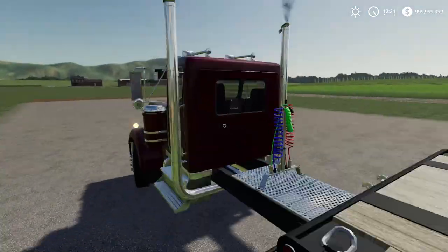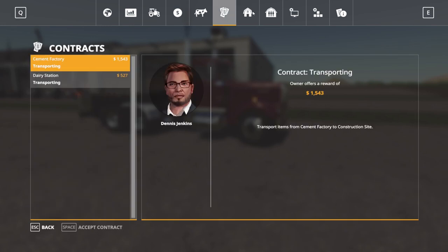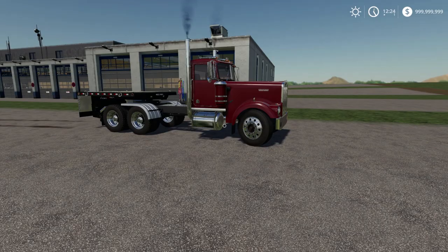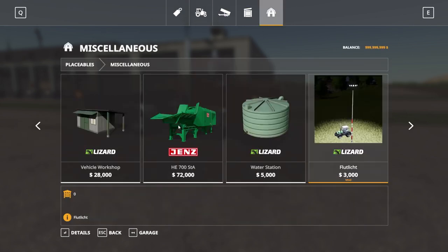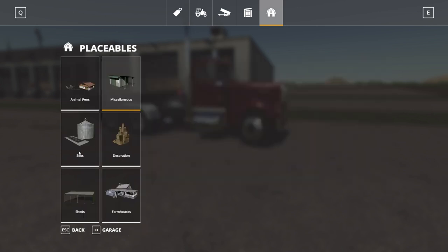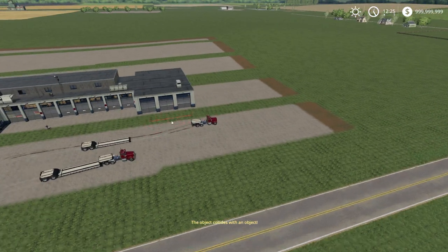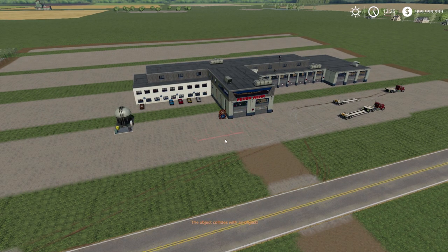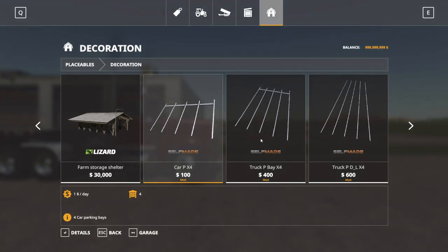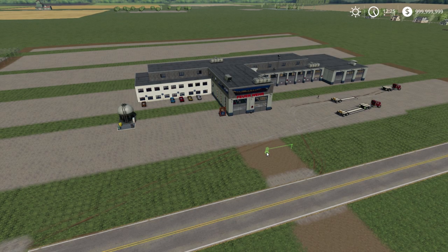Fire trucks are in - we're ready to fight fires, we just need some fire mods. Let's do a little sculpting and landscaping. I need to be made Farm Manager so I can make changes to the map. A dollar an hour - it's official, recorded, Garrett is now Farm Manager.